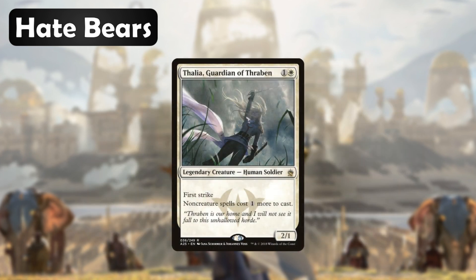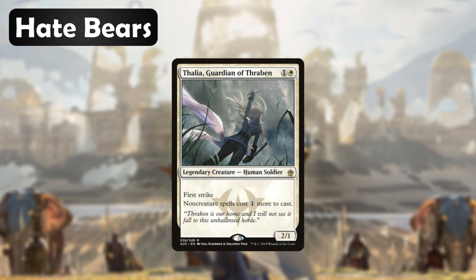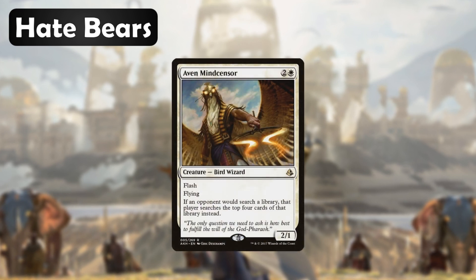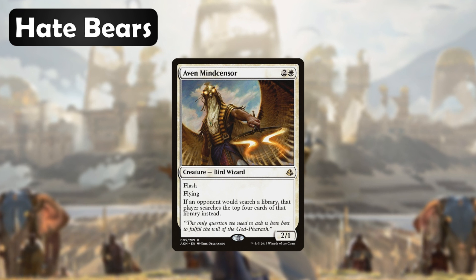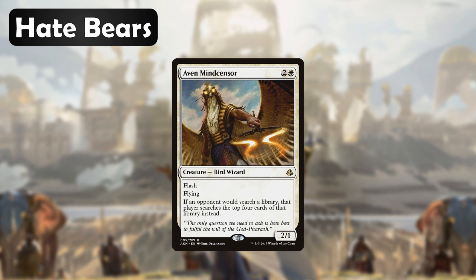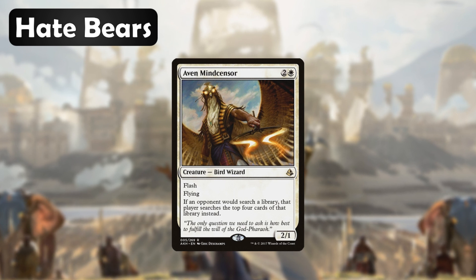Next is Thalia, Guardian of Thraben — this creature makes all non-creature spells cost an additional generic mana to play. 32 of the cards in our deck are creature spells, so those won't be affected, and our opponents won't be able to cast their spells as easily. Aven Mindcensor is an excellent card particularly when you're playing in a slightly more competitive meta where tutors run rampant. If an opponent wants to tutor with this on the battlefield, they'll only be able to look at the top four cards of their library rather than their whole deck. Also, this card only affects our opponents so our tutors will still work as normal. It has flash and can be used in response to someone casting a tutor — the Aven Mindcensor will resolve first and essentially force them to waste that tutor.